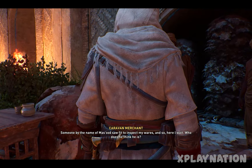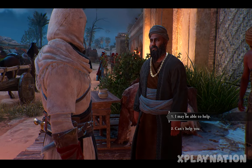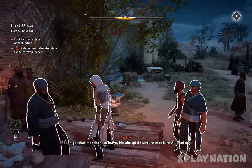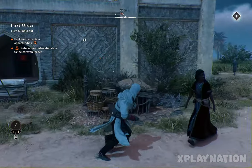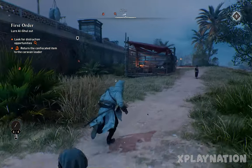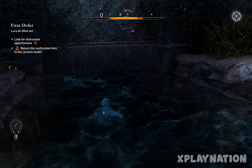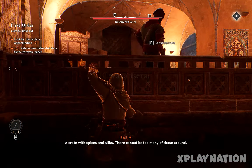Let's start talking to him. He will ask for his goods because his goods are somewhere inside this place and we have to get them out for him — then he'll help us. As you can see in the upper left corner there is a marker: 'Return the confiscated item.' So we have to return those items. There is a hidden cave and water area we can get inside from.